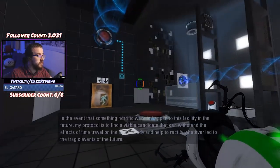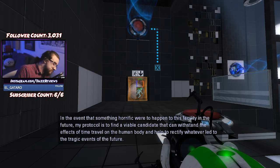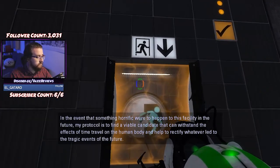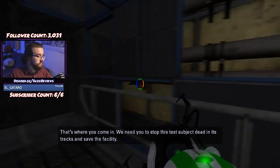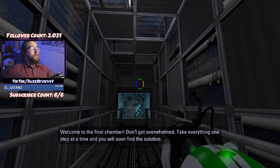Hit the right one, thank goodness. In the event that something horrific were to happen to this facility in the future, my protocol is to find a viable candidate that can withstand the effects of time travel on the human body, and help to rectify whatever led to the tragic events of the future. That's where you come in. Take everything one step at a time, and you will soon find the solution.